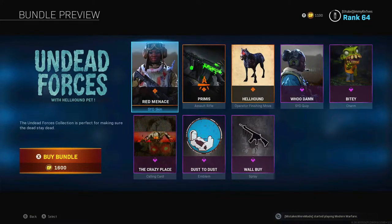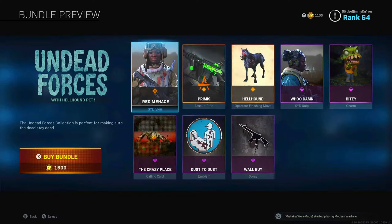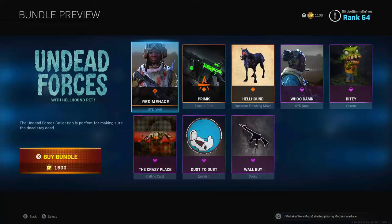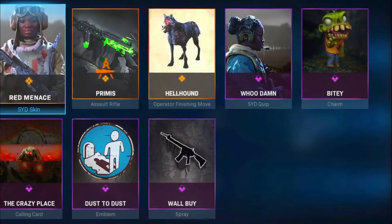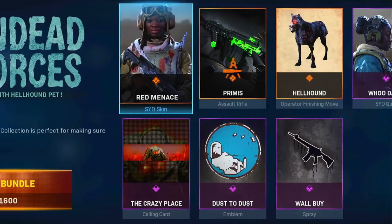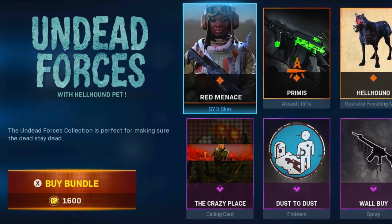Welcome back to the channel, and welcome if you're new. For Season 6, we got a new bundle with a Hellhound operator finishing move. This bundle is called the Undead Forces with the Hellhound pet, which is what I'm showcasing today. In this bundle you also get a Sid skin, assault rifle, Sid quip, charm, spray, emblem, and a calling card — all for 1600 COD points.